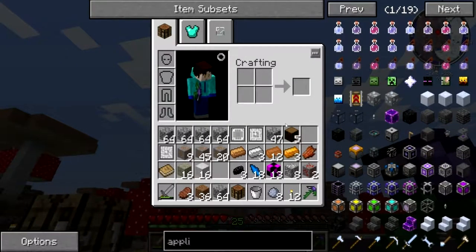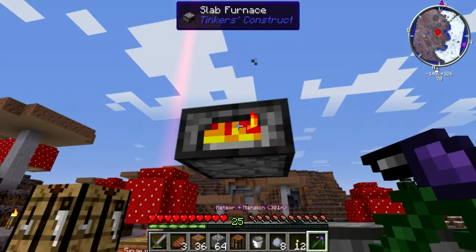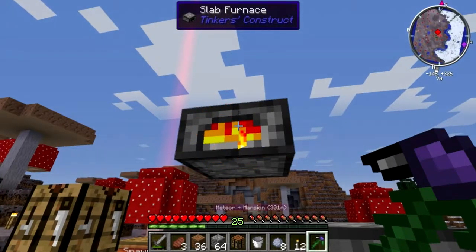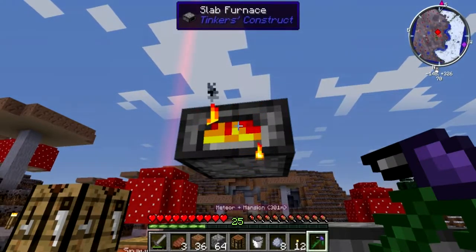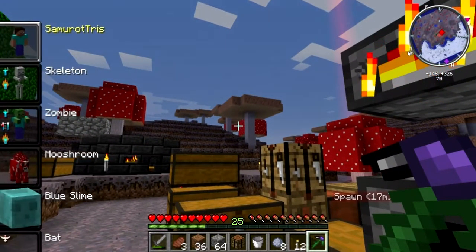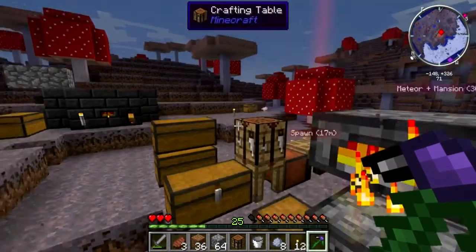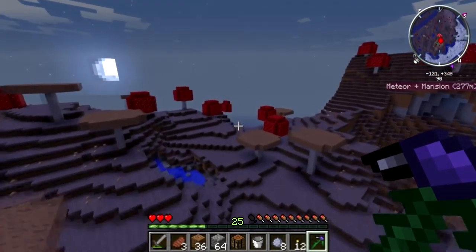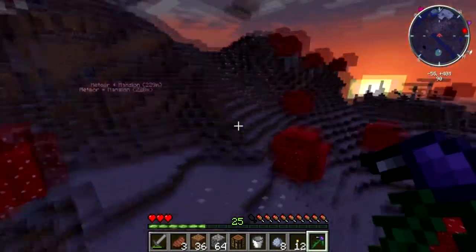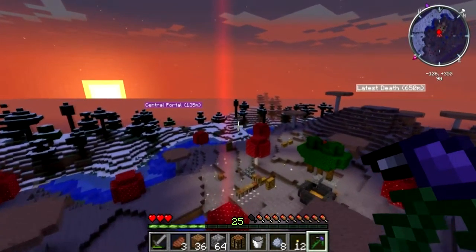That stopped quite suddenly. I have a little concern - there's blackness everywhere. This staircase is creepy. Well, okay - I can't see any chests. Meteor! Oh another one. I could have sworn the meteor thing was turned down. I'm just - I'm trapped! Oh no! I'm in limbo!